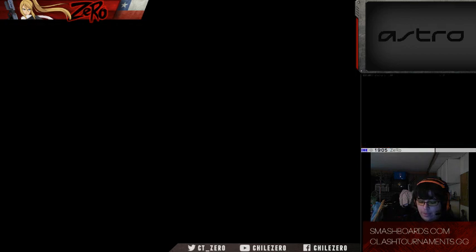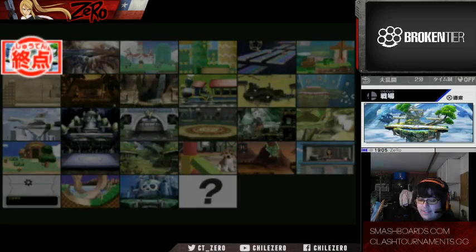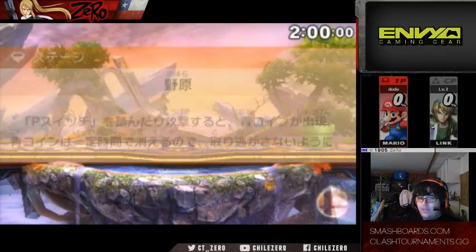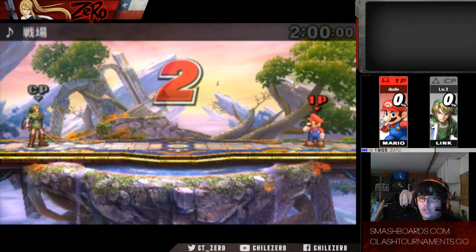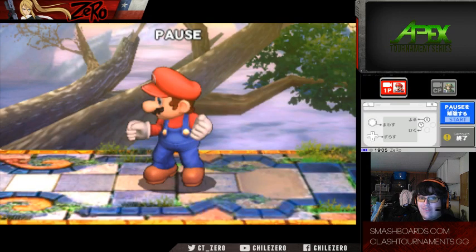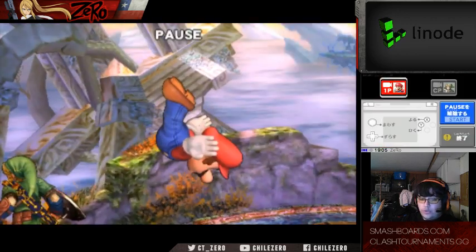The important thing about magnetism in Brawl that I mentioned in my other ledge mechanics video is that the magnetism in this game is much smaller than in Brawl. There's also one very important change: in Brawl, if you perform your recovery in a way that you pass by the ledge, you will automatically grab it even if you didn't try to. In Smash 4, if you don't actually try to sweet spot, you won't grab the ledge.